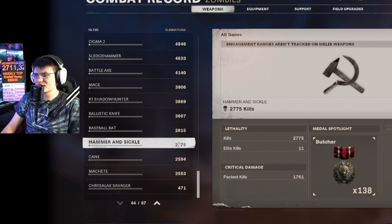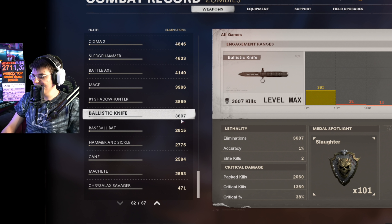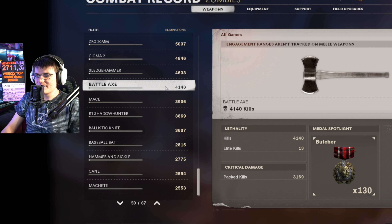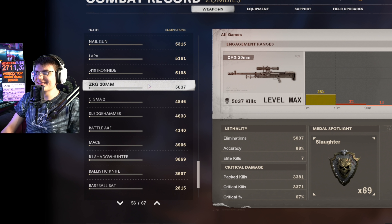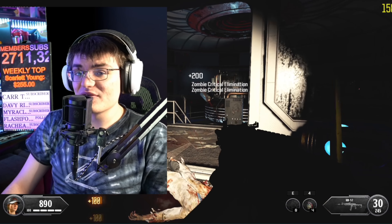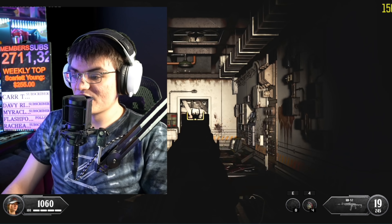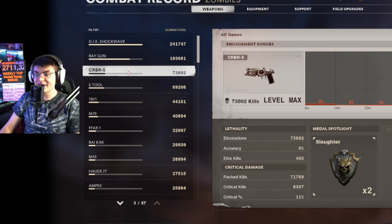Then the cane - it's not bad, just boring. Then the hammer and sickle. A lot of melee weapons are going to be down here especially since the e-tool is way at the top. We've got the baseball bat, ballistic knife, shadow hunter, maze, battle axe, sledgehammer, sigma, and then the ZRG. The least kills I have with any bullet weapon is the ZRG with just around 5,000 kills. Unless you're doing a challenge or grinding dark ether, the ZRG is one of the worst weapons in zombies history.